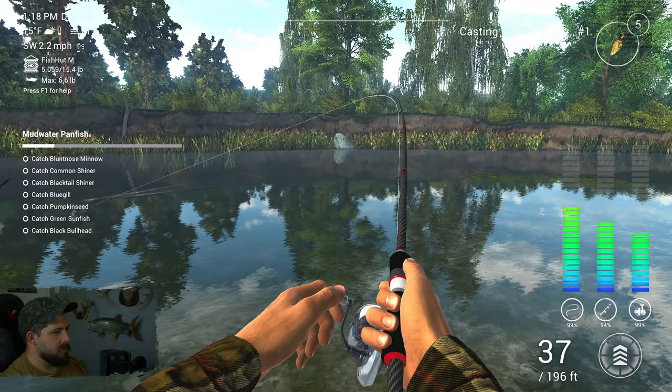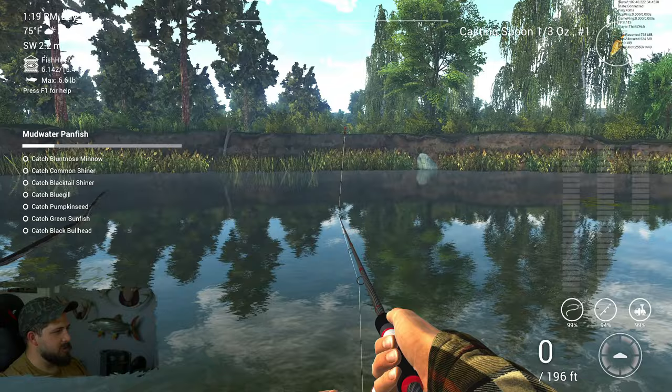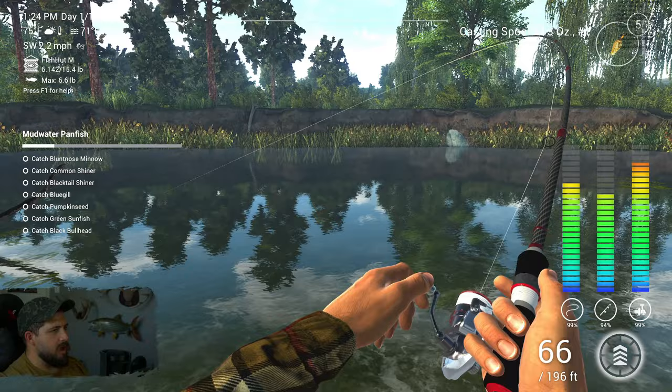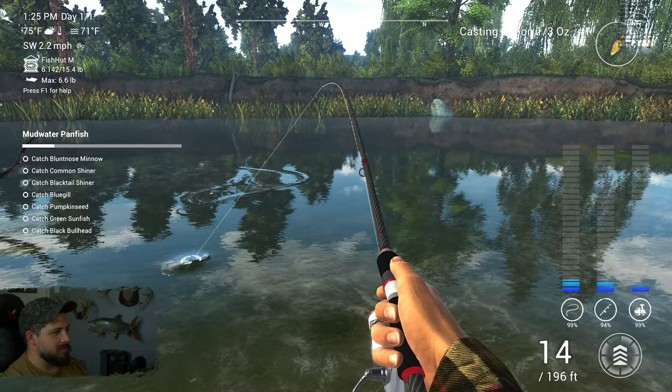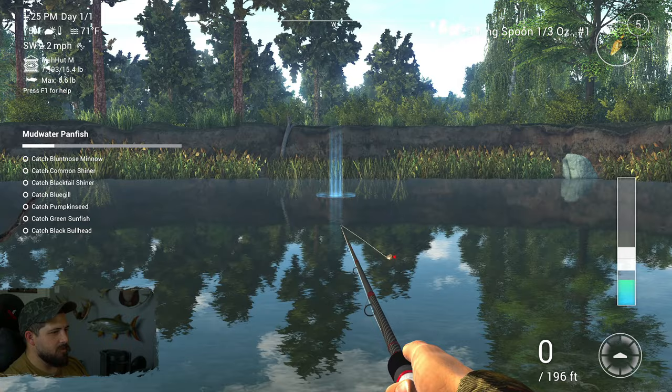Slightly bigger fish but very small — only a pound — he was just feisty. I actually got him on the stop and go; I'd been doing twitch but then decided to switch it up. I think the twitch is the way to go though. I hit the twitch like two times and immediately got one on. I might have got lucky with the stop and go, but the twitch is definitely the way to go. Super small bass but one after another — that's alright in my book.